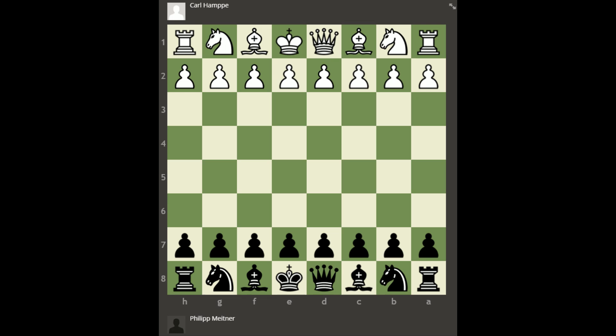Hey guys, this is John. In the last couple of classic games we've looked at, the tactical fireworks have been abounding, and once again today I have a doozy for you guys. This is a game played in Vienna in 1872 between Karl Hampe as white and Philip Meitner as black, and this is a relatively short game, but I think you'll agree that there was a lot of intrigue and much to calculate from both sides.